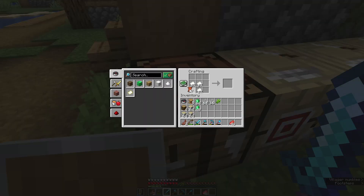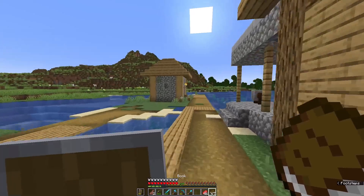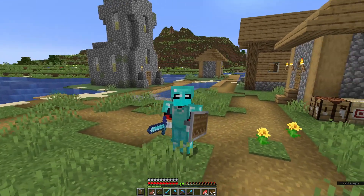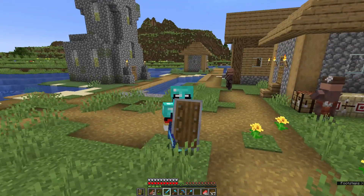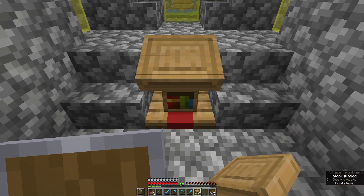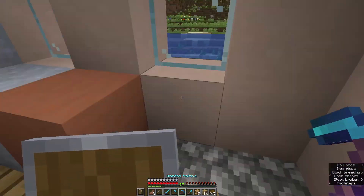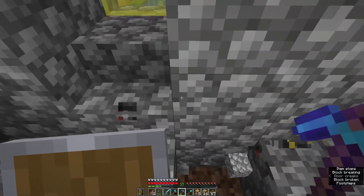After doing a bit of scouring we finally have all the sugar cane and leather we require — had to travel around and massacre a lot of cows, but it paid off. I stopped by my house to get some wood in case I need to trade sticks, in case I run out of string. With a spider farm, how will I ever run out of string? I did the calculation — I require approximately 17 books for all my armor, weapons, and tools. I'm also going to enchant my shield to be a lot stronger.